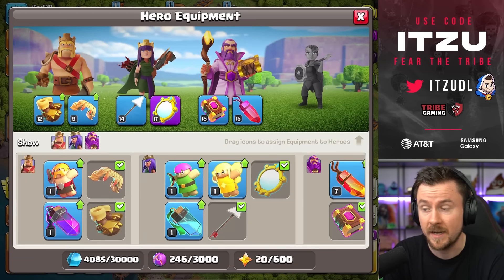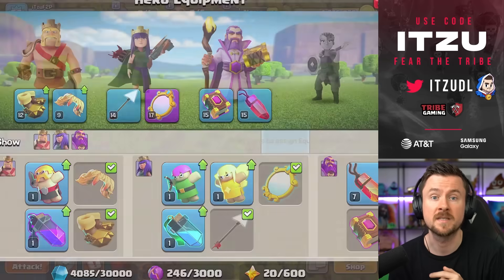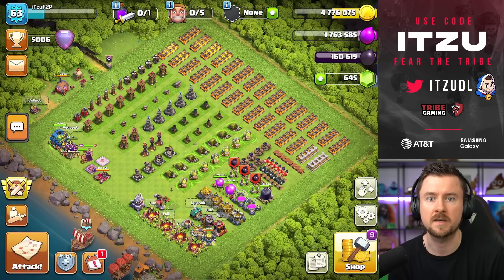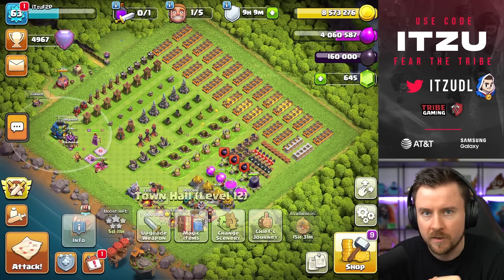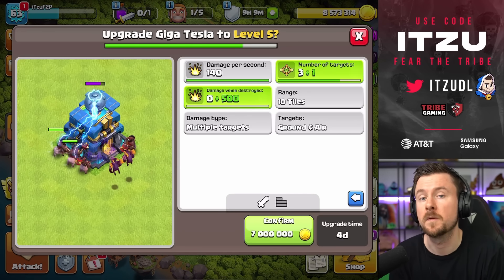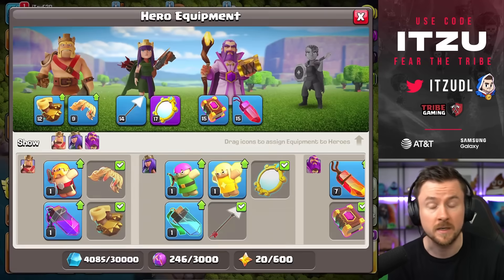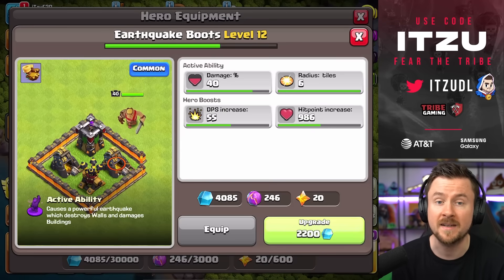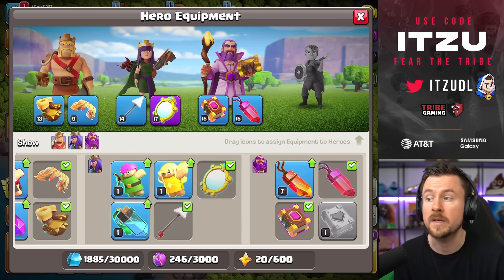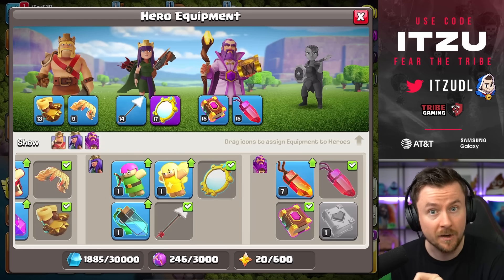Back to my village — the smartest thing when starting a new account is to connect your Town Hall progression to your equipment levels. I'm upgrading the Blacksmith so I can upgrade the equipments I'll actually use later on. I won't bother with the Barbarian or Archer Puppet, for example. Once I finish the last star of Town Hall 12 and move to Town Hall 13, I can upgrade the Blacksmith again for more ore capacity.